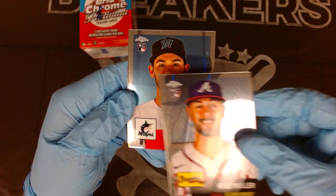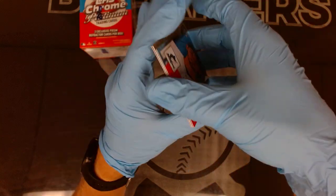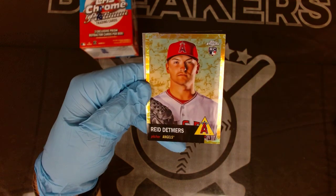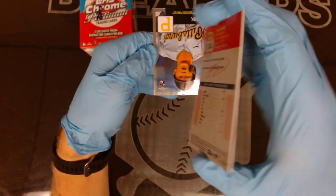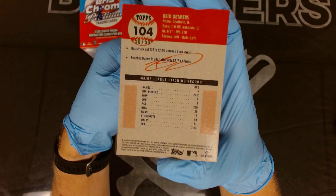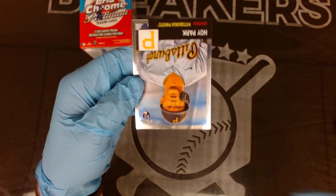Our next prism is a Curtis Terry prism refractor rookie. Kyle Muller, Zach Pop rookie. Oh - what do we got here? A pitcher for the Angels - please be a guy who also hits. It's a rookie though - Reed Detmers with the gold, 50 of 50! Reed Detmers - that is a beauty. I think that's the foil background - 50 of 50 Reed Detmers!